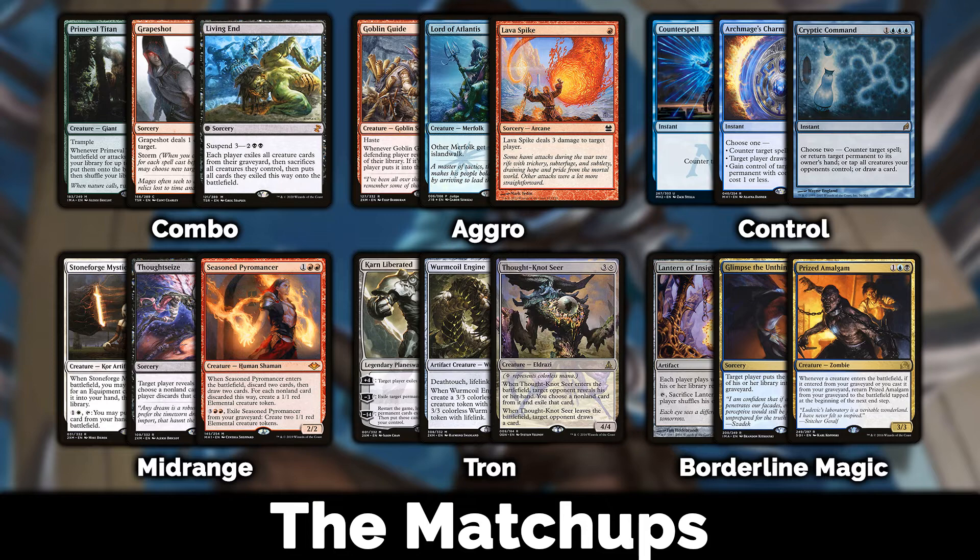Against aggro: once your engine starts going, aggro decks will have trouble with you. The problem is if you keep a weak hand or don't draw well, aggro will catch up and overtake you. You do have big creatures that can come down as early as turn three, and once the ball is rolling you have big threats opponents struggle to deal with. Games two and three you can bring in removal for go-wide strategies, but the game plan is largely the same.